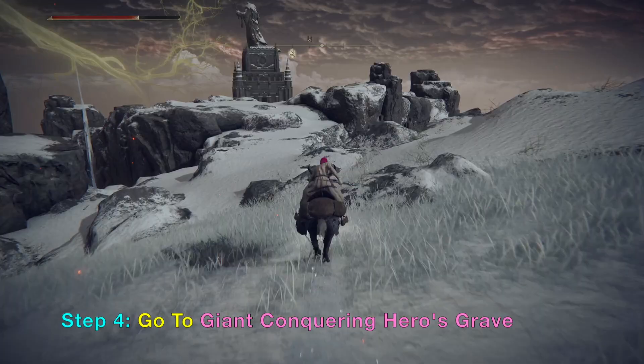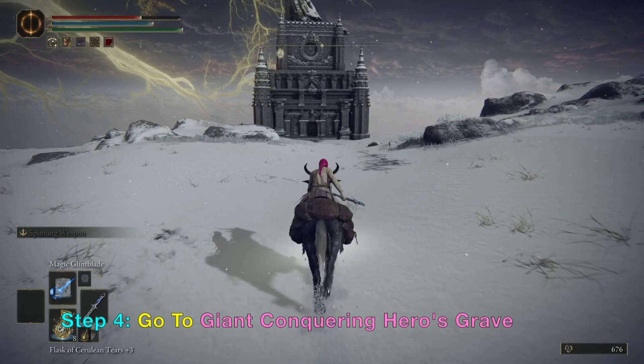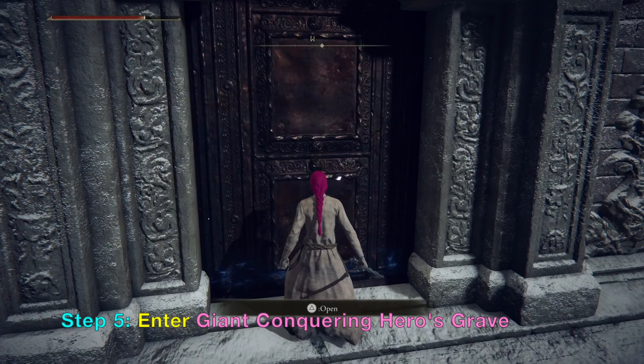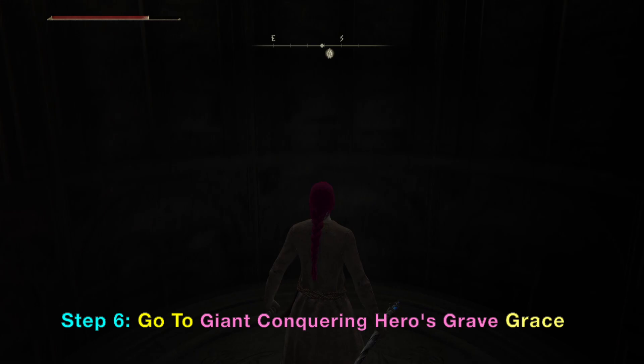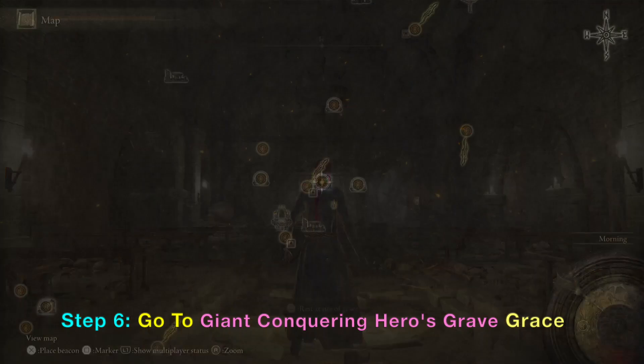You can sort of see it in the background right now — it's that one with the big statue on top. Okay, we have arrived at the outside building. Now we want to open it and go inside. If you take the lift down you should be able to go to a Grace. Here is the Giant Conquering Heroes Grave Grace.